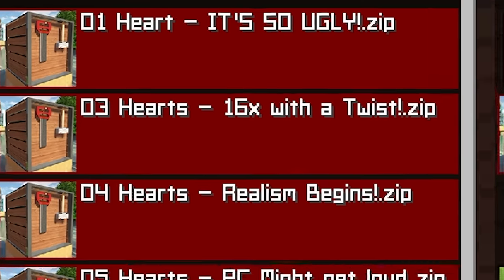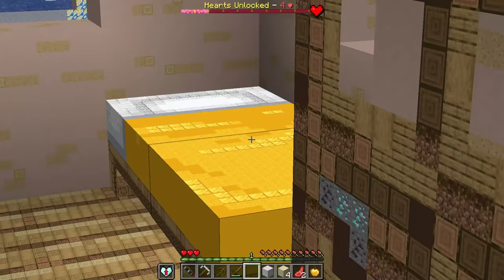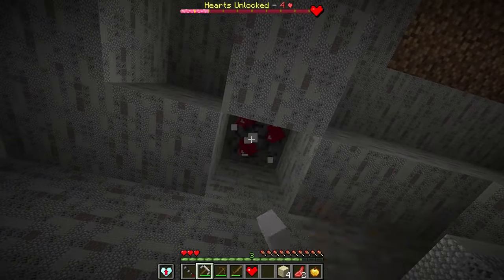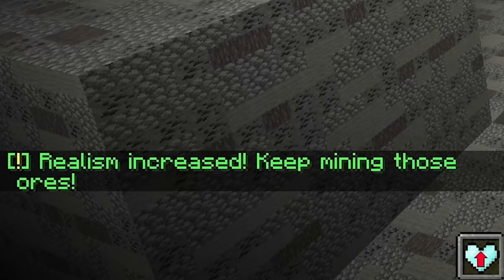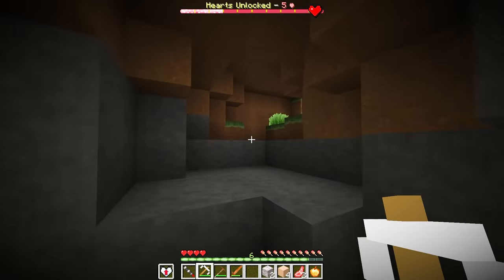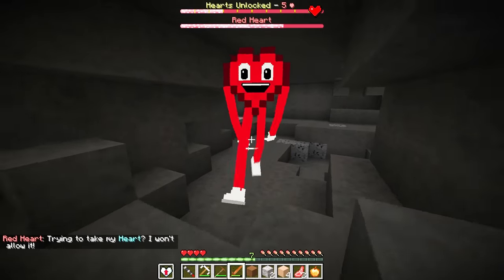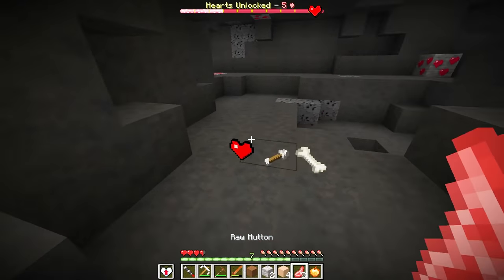At three hearts we get 16x realism with a twist - blocks are made out of blocks, and the bed looks really cool. Heading into a cave, we find heart ore which mines into two or three heart ore pieces. After collecting several hearts and upgrading realism again, we hit four hearts and things start ramping up quickly. Mining continues and we encounter an evil red heart trying to steal our hearts.